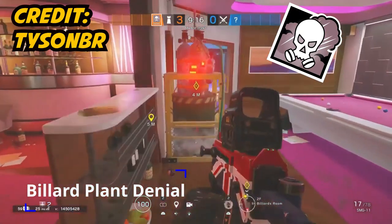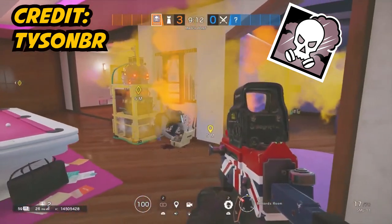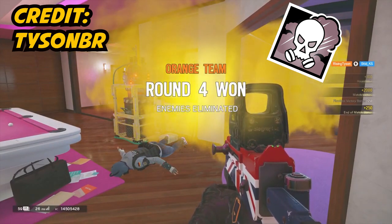Use Smoke's smoke canister to actually deny plant. It actually clips through walls. Tyson BR does an amazing job breaking down a bunch of different spots — if you want to go watch his video, I'll drop his link down in the comments below.